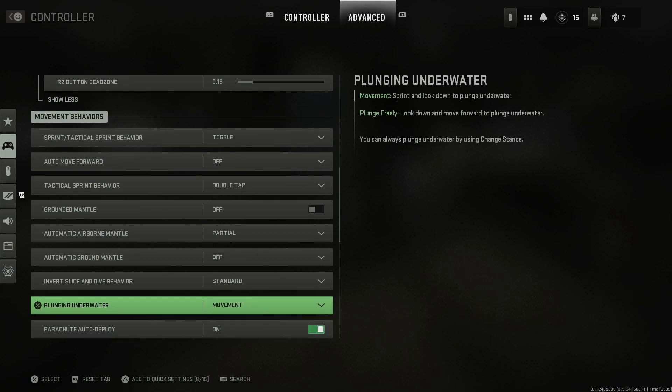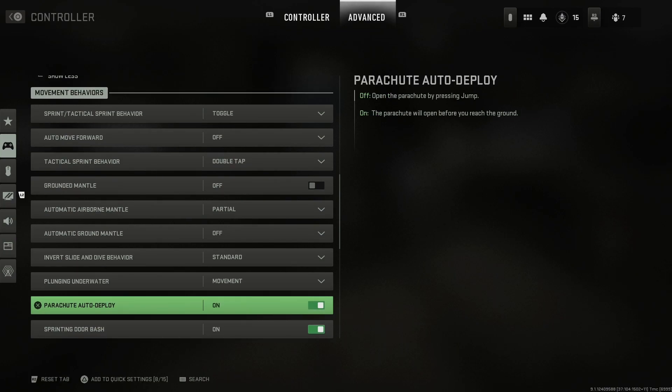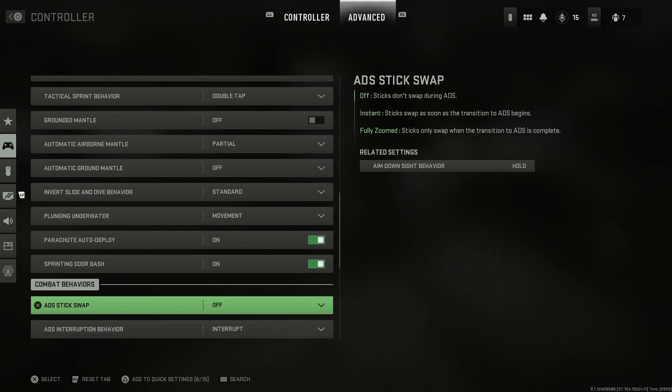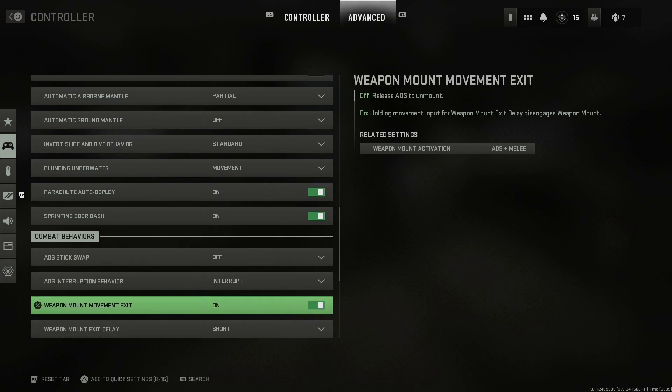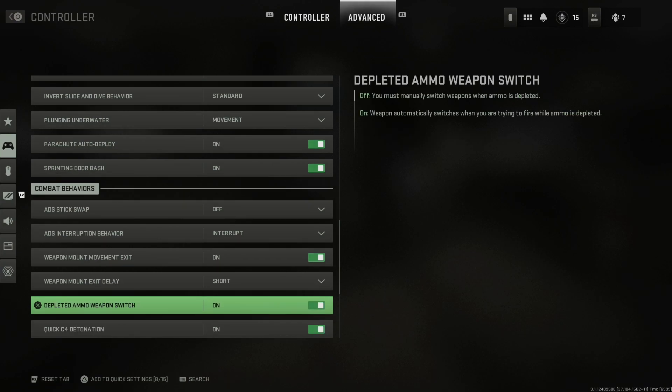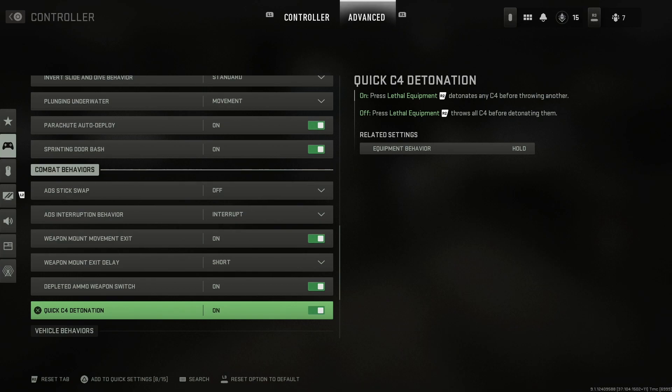Plunging underwater is set to movement. Parachute auto deploy — this won't matter without Warzone, but you'd normally have that set to off so you can reach the ground as quickly as possible. Sprinting door bash is set to on, so sprinting toward a door pops it right open. For ADS stick swap, have that off. ADS interruption behavior is set to interrupted. Weapon mount movement exit is on, and weapon mount exit delay is set to short for instant unmounting. Depleted ammo weapon switch is on — if you run out of primary ammo, it automatically switches to your secondary. Quick C4 detonation is on, so you shoot the C4 and hit the trigger once more to detonate it.